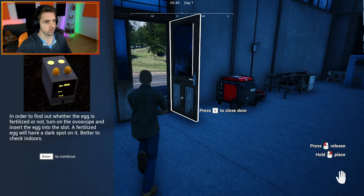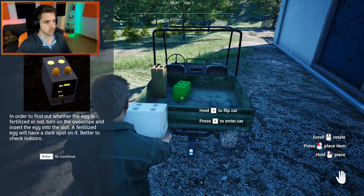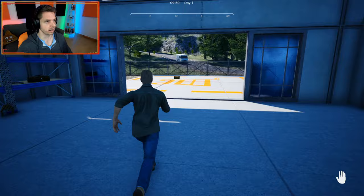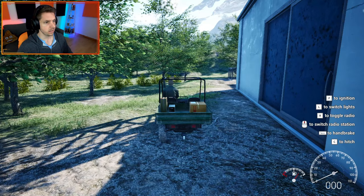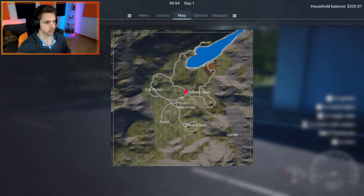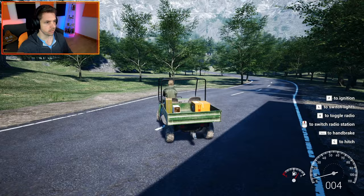We also have to get a cooler box. To use the overscope: turn it on and insert the egg into the slot - a fertilized egg will have a dark spot, better to check indoors. I also notice traffic now - I don't recall that being a thing when I last played. This is our saw in its little box. We need to go get a cooler box at the general store and also stop at the gas station.